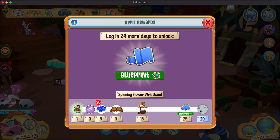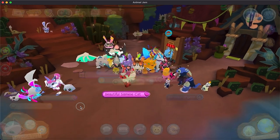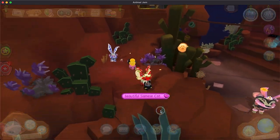Blueprint to make a spinning flower stand and floating thumbs — that is so cool! Is that a clothing item or a den item? I'm not sure. Because that would be cool for a den. I think they might be clothing items, but we'll have to see.